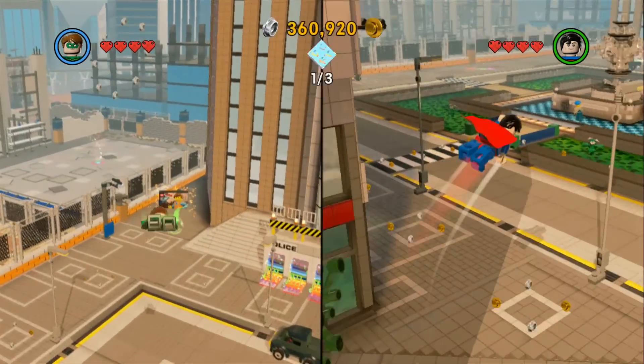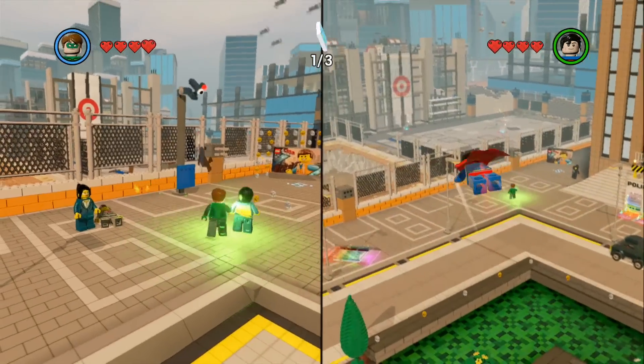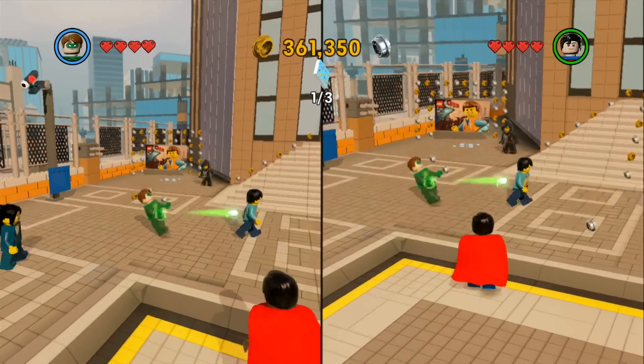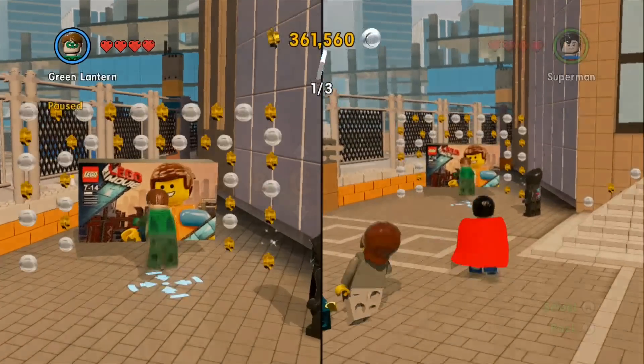Alright, I'm gonna go ahead and roll right here. First I have to beat up a couple civilians, which is what Green Lantern is supposed to do. Take that, you fool. Hey, what's up Mike? Alright, let's roll here — this is where we gotta go. You guys ready? Let's press A.